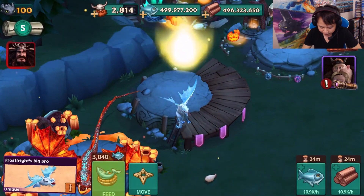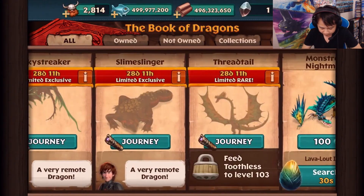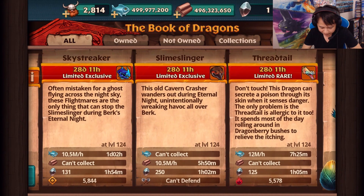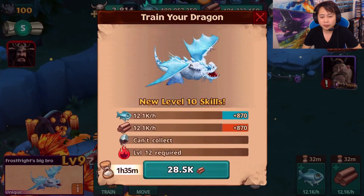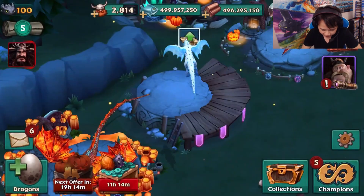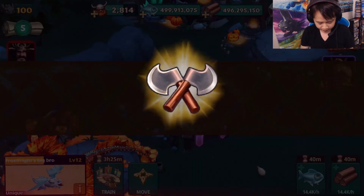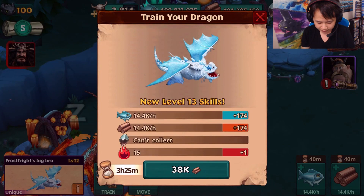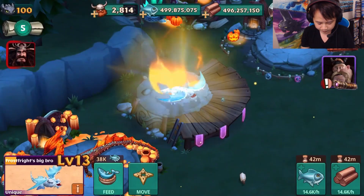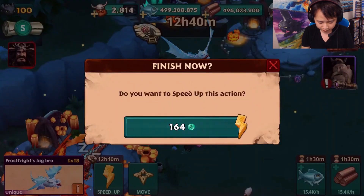Now available for a limited time is this Halloween event, which gives you a chance at getting these guys, and I want to get these guys because I don't have them. These guys look amazing. It's available for one month - one whole month, guys - so be sure not to miss it for your game. Let's feed up a bit more, even though it's relatively small. It's tiny. It is really tiny.